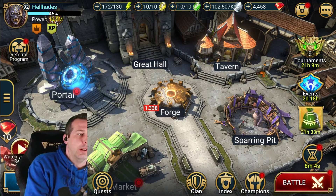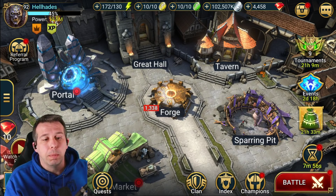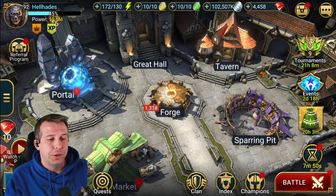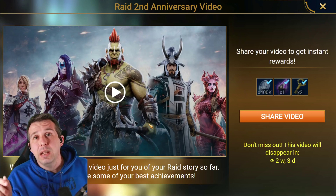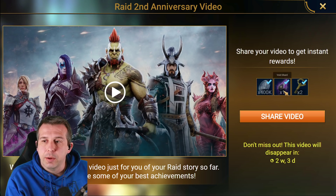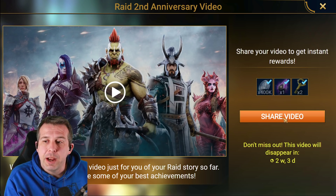If you see behind me, you've got this kind of red button in your bottom left-hand corner — 'Watch your Raid Recap.' I'm actually not sure if this goes right the way through all the player base, so I'm an older player in the game. It's going to give me my recap for the last two years or the last year. But if you're a brand new player, I'm not sure if you can still do this. We click into it and you've got Raid second anniversary video. They've tailored all of these videos individually to your own account — pretty cool. You also get a nice chunk of silver, a void shard, and a couple of clan boss keys.